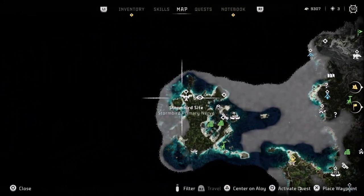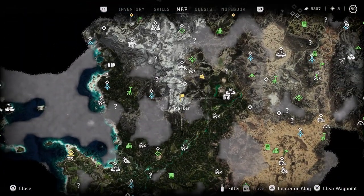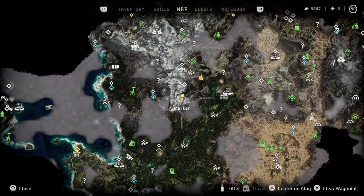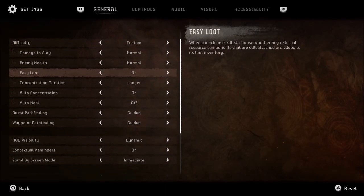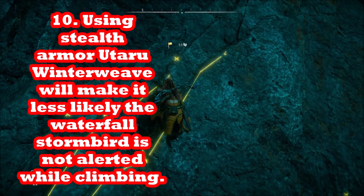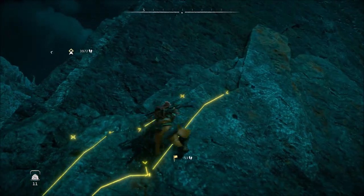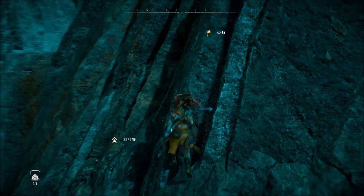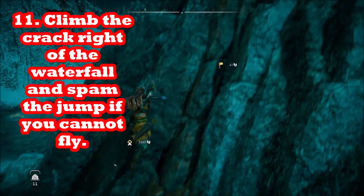Our purpose here is not really to kill the Stormbird — you've probably killed a ton and have plenty of parts — it's just that cannon you need, though you can go ahead and kill it too. It may help to go to settings and turn the damage to Aloy down to story mode, not the damage to monsters, because Aloy is focused on getting this one item and needs to loot it. You may want to loot the cannon mid-fight and then abandon the fight. Use a stealth armor set so you don't aggro the Stormbird as you're approaching.